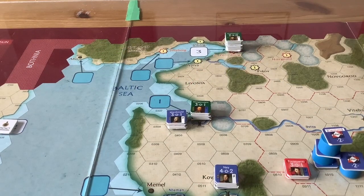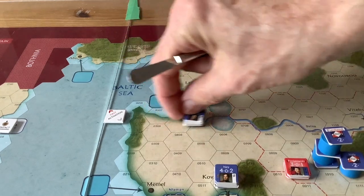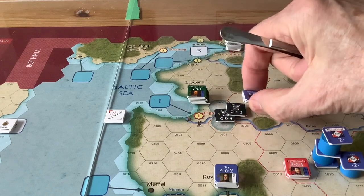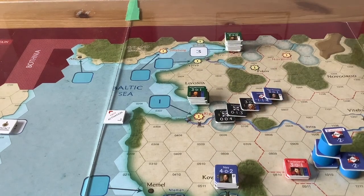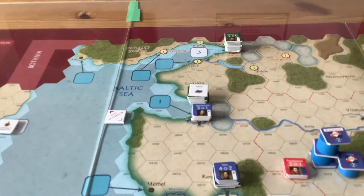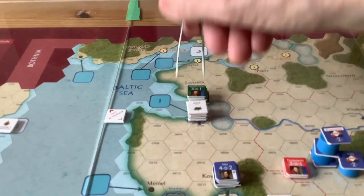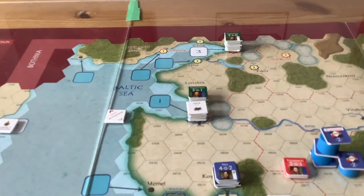I'm going to activate MacDonald, and he's going to move directly on to Riga. Wittgenstein doesn't feel like sticking around, so he's going to try to withdraw. He'd normally need a ten or greater, and he did get a ten — so Wittgenstein withdraws, and MacDonald is on Riga. He'll lay siege to the place. He rolled but fortunately for the defenders didn't succeed, so Riga is still holding out. Wittgenstein bought him some time.